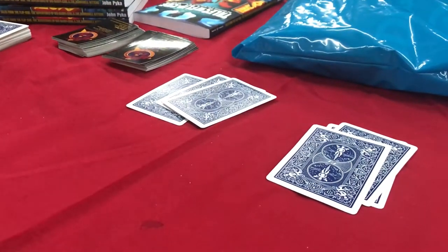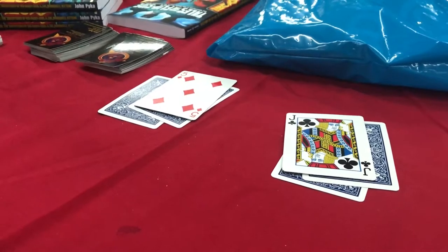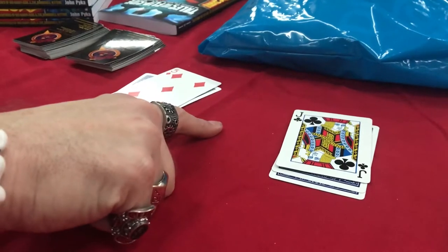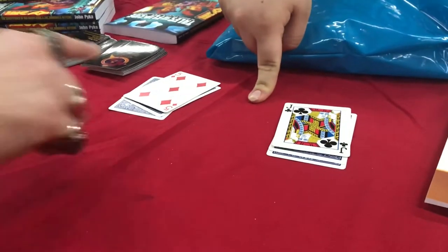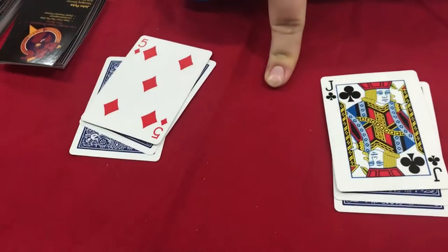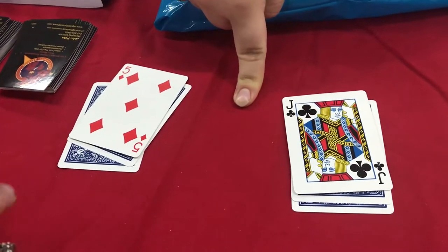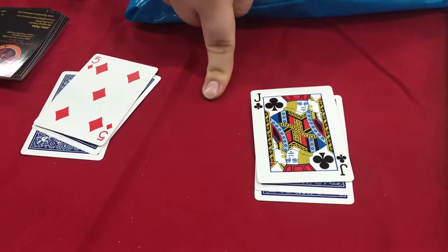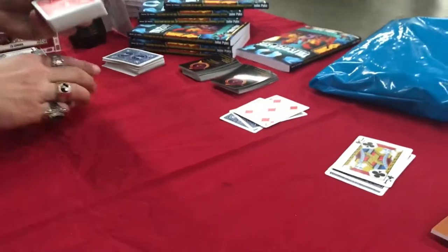Excellent. Now turn over the top cards in each hand. The five of diamonds and the jack of clubs. Interesting. Here's what I want you to do now — put your finger right here. When I say go, I want you to touch one of those two cards. Whichever card you touch will be your chosen card. It's your choice. X marks the deck. Ready? Go. The five of diamonds.